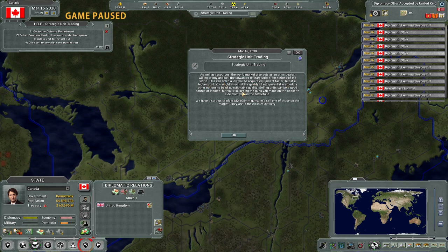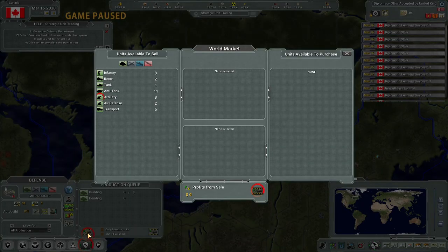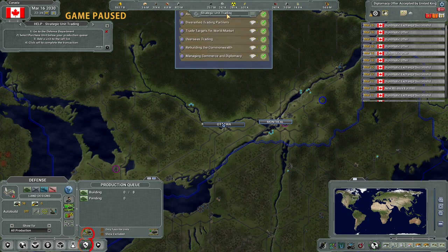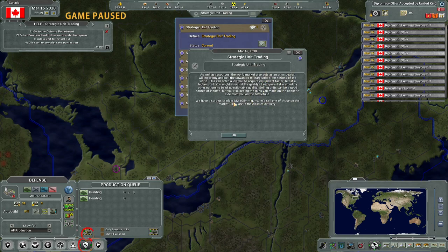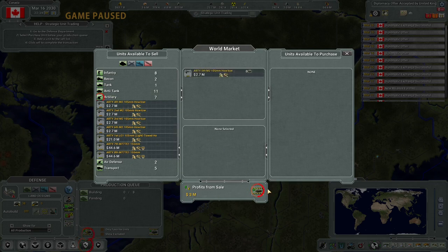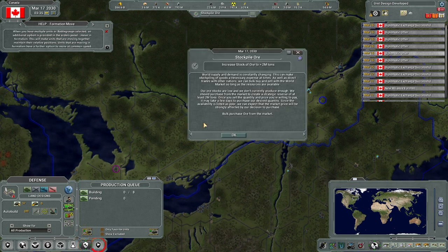Strategic unit trading - the world market also acts as an arms dealer. Selling units can be a good source of income. We have a surplus of older M2 105 millimeter guns - let's sell one on the market. They are in the class of artillery. Go to the defense department, select purchase units from the world market, and we're going to sell the M2 105s. These are individual units, not groups - send that one over and accept. Done - I like that mechanic!